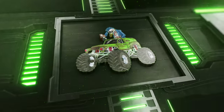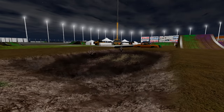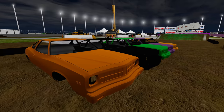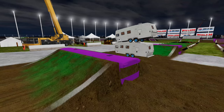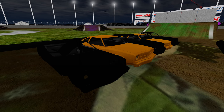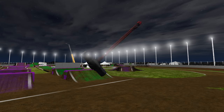Coming up next, we've got the insane crash obstacle course. The Macho trucks have to make it through the mud bog, then over the crushed cars, hit the ramp, crash through the campers, go over the mega speed bumps, over another set of crushed cars, crash through the block wall, and to get the win they've got to make it past the sledgehammer.